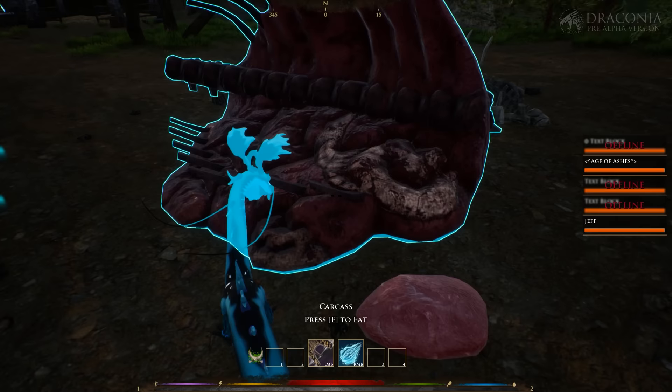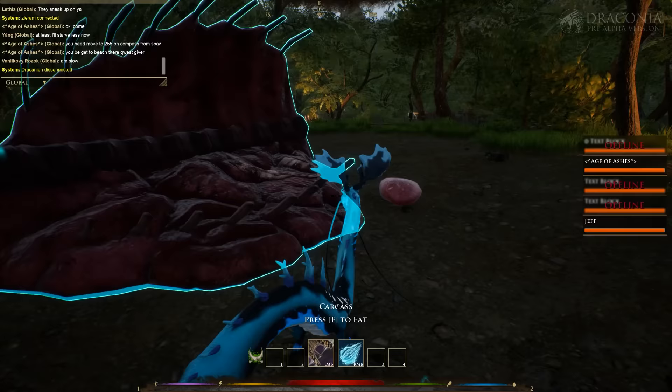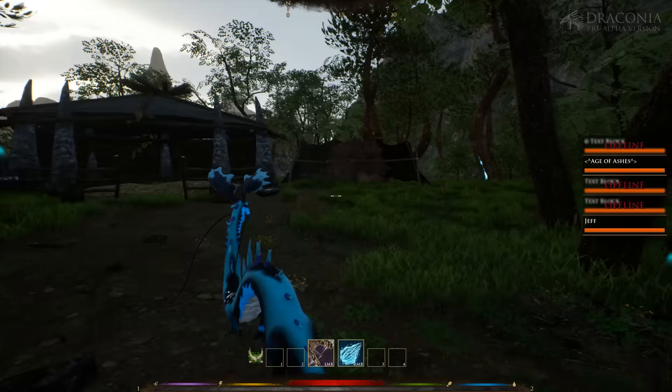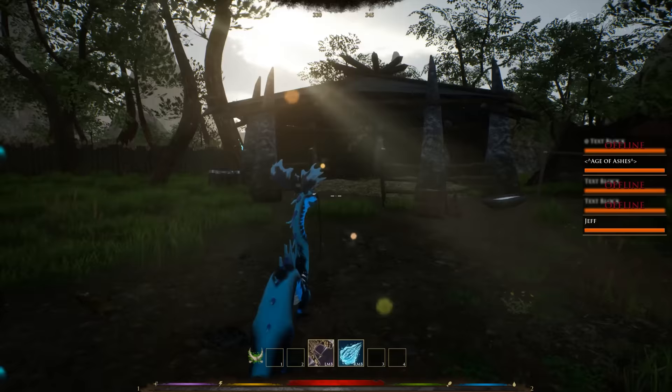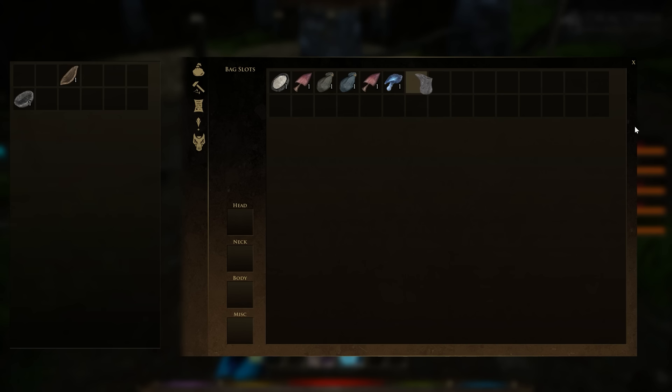There's a carcass here that I can eat as well. That animation is nice. Throughout the world, there's going to be carcasses and chunks of meat. Unfortunately, unlike the last build of the game, we are on a brand new map that's been custom made. And unfortunately, they haven't added the AI yet, unlike the other version of the game where we were able to kill AI. I can go through all of these bags and there's always stuff in them — I have a chance to find stuff.